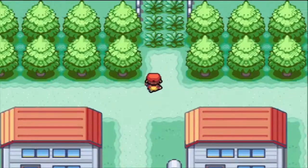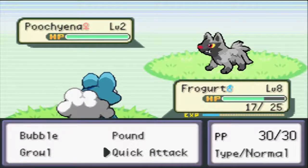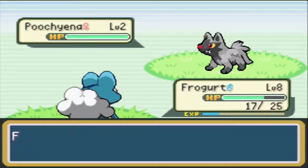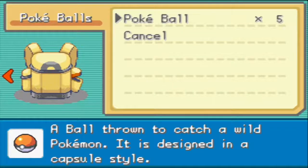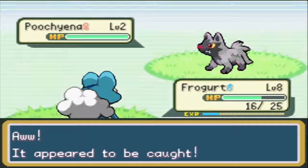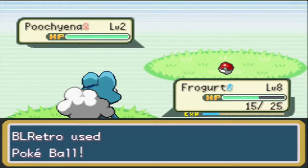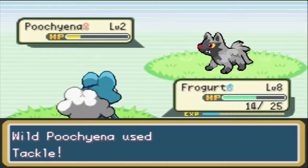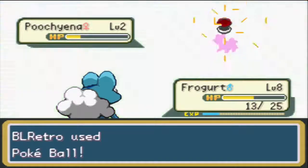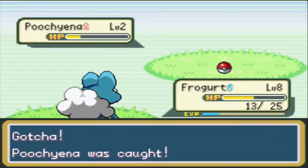We grab our map from Daisy and head to Route 1. Our first encounter is going to be a Poochiena - a level 2 Poochiena. I should have healed Froggit first, but we Growl to make sure we're not taking too much health loss when throwing Pokeballs. He's only doing one damage at a time, so a level 2 Poochiena should stay in the ball. We throw a couple Pokeballs and we get our Poochiena.